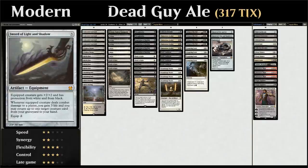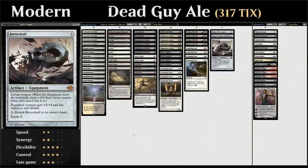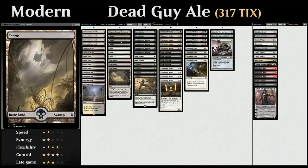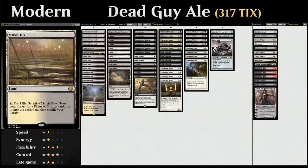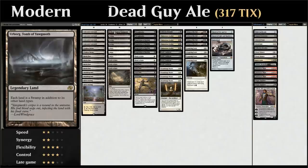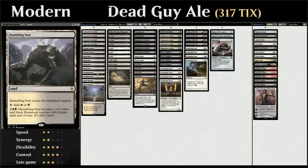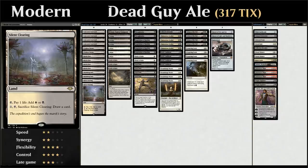Looking at our mana base, we have Field of Ruin to destroy opposing non-basic lands and let both players search up a basic — very helpful against Tron. We've got lots of basic lands: three Plains, three Swamps, four Marsh Flats fetch lands alongside four copies of Godless Shrine, a single Urborg which turns all lands into Swamps, the full playset of Concealed Courtyard as a fast land, and two copies of Shambling Vent as a creature land with lifelink.